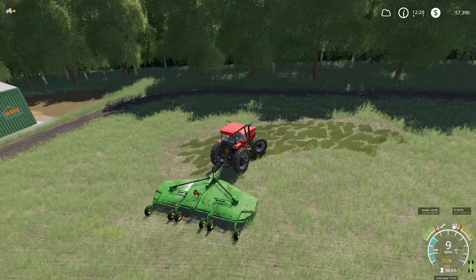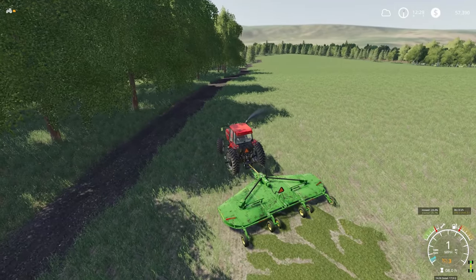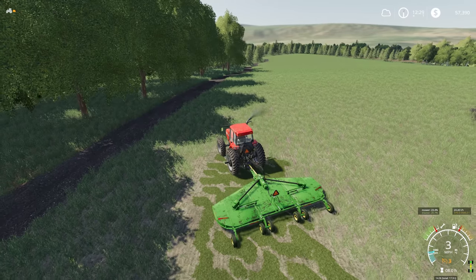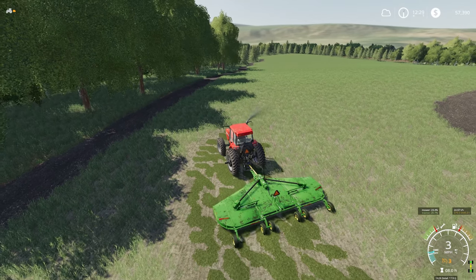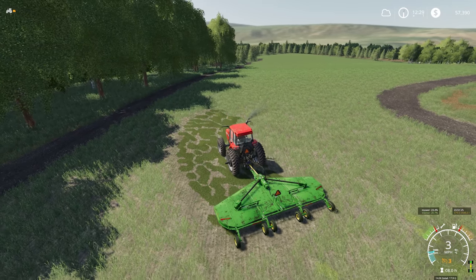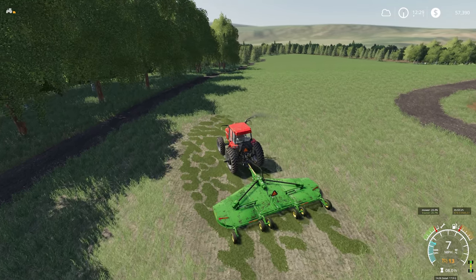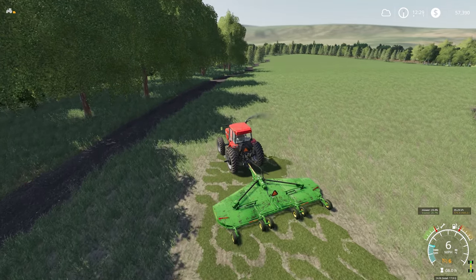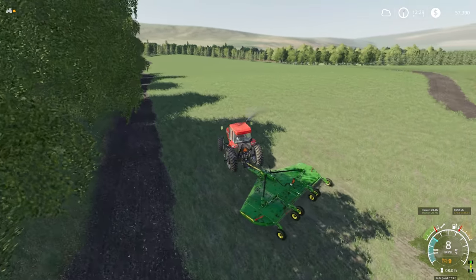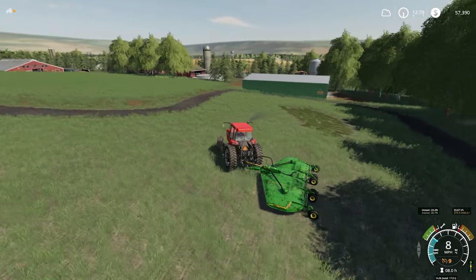So there you go - mower back up and running, and a lot more silage to come from here. We've done a lot of grass work recently, so I think what we'll do is keep some of the more interesting stuff for the live stream in the week. We'll start spreading some digestate, start creating some fertiliser, and we'll have a discussion about what we do with those greenhouses. For now I think we'll call it for this episode. Thank you very very much for watching as always, and I will see you all again very soon. Bye for now.